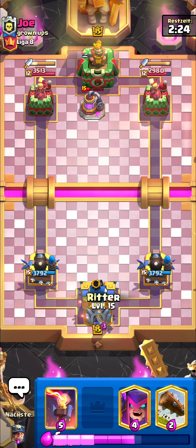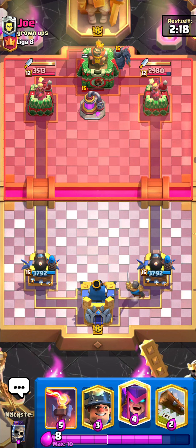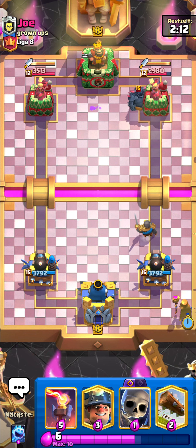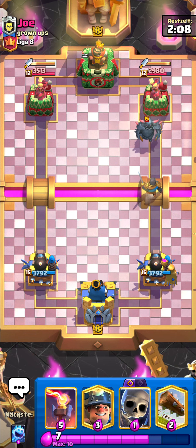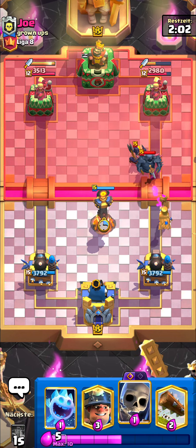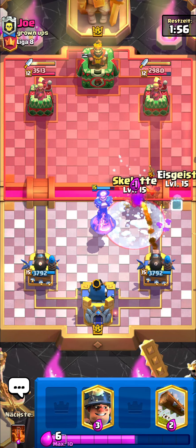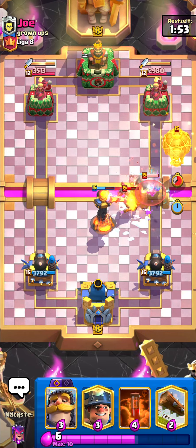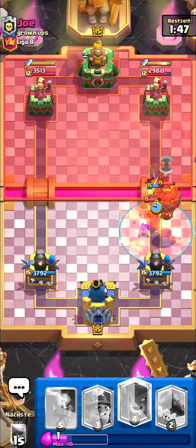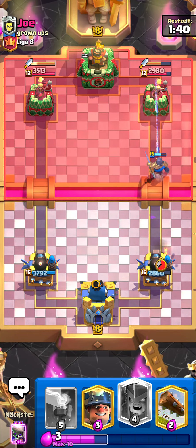I'll go knight, he's got pekka — I'll play mother witch. A lot of people are running pekka giant decks right now because of Dagger Duchess, so inferno tower is absolutely the best core to play this season. He's also running balloon, bro — the last guy had mega knight balloon and this guy has pekka balloon wet freeze. Only one hit from the balloon, thankfully.